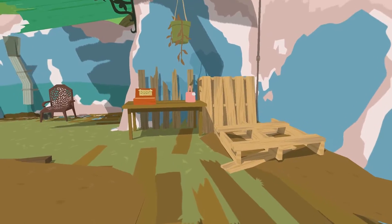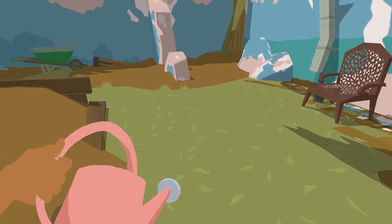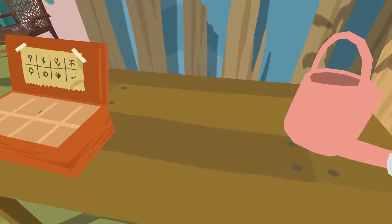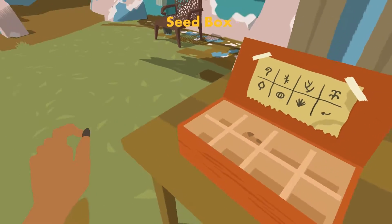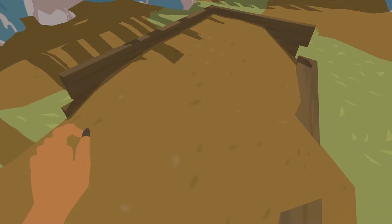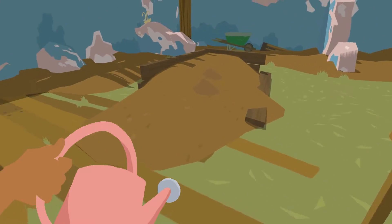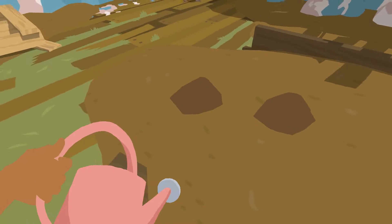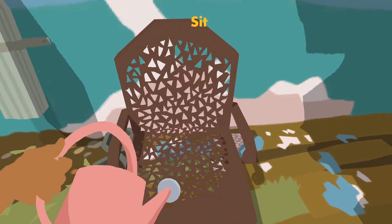So he appears to be my commissar. Now look at this — I have a watering can, looks like the seed box. Pile of dirt. I'm liking the minimal art style, it kind of reminds me of Lucky Planet. Let's plant these seeds, this is exciting. I'm gonna water it. It's like Harvest Moon or Stardew Valley. I can sit!